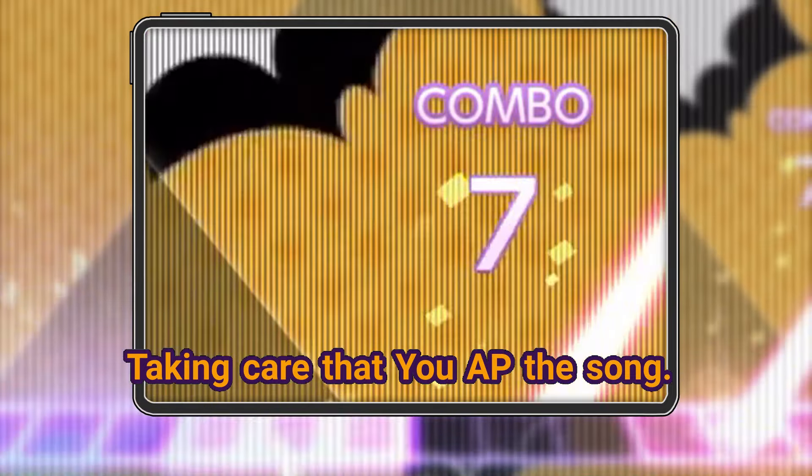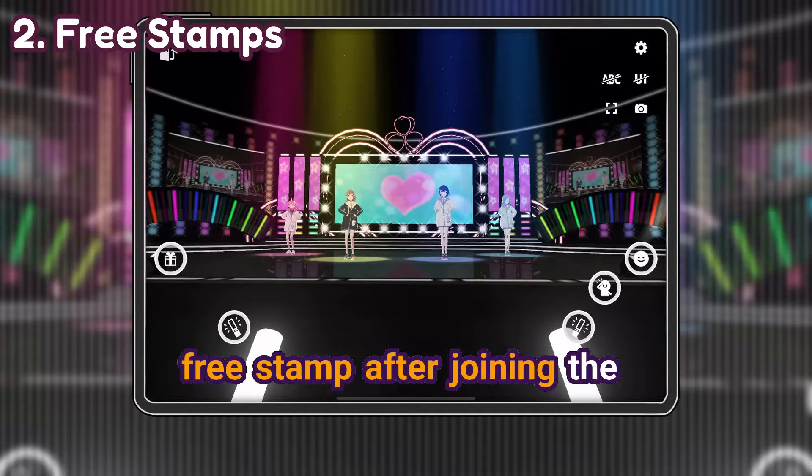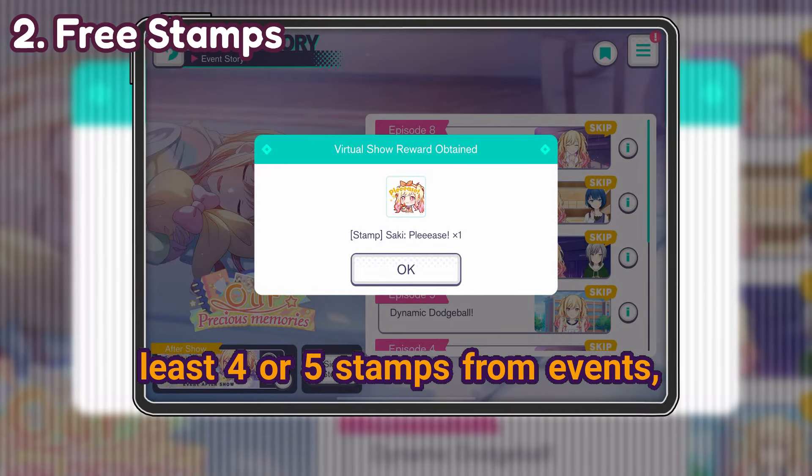Taking care that you AP the song. One way of increasing the character ranks on all characters is getting the free stamp after joining the virtual show on past events. If you're new at the game, this will come in handy, because each character has at least 4 or 5 stamps from events.